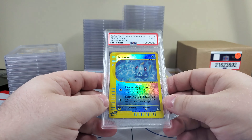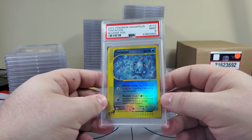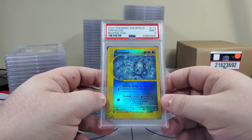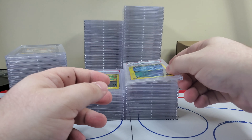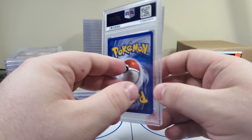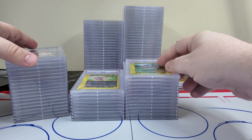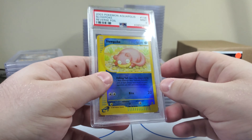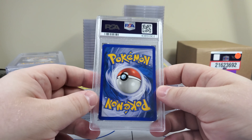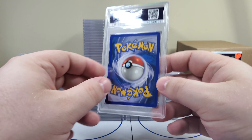Tentacool PSA 9 — ooh, nice artwork. Tentacool 2 — this is actually very closely in line with the Tentacruel artwork, which is the holo version of this set. That's interesting. It's the first time I've looked at Tentacool in a long time. This is a 9 — Tangela. Next up — ooh, Slowpoke, in line with that Slowbro and Slowking from earlier in the rares.